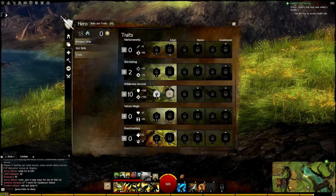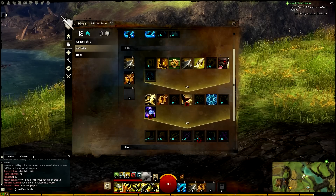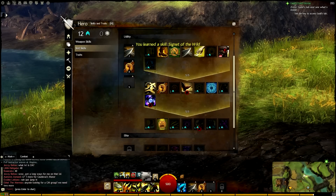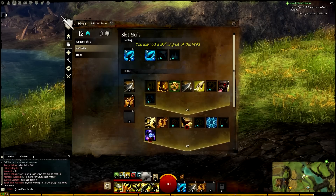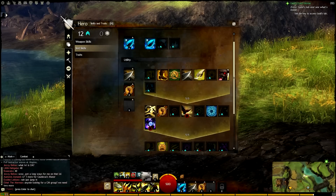Once you have some skill points — like you see I do here, I have 18 skill points — you go into the skills and you can just unlock a skill like so. As you can see, there are different levels of skills, so you have to have five skills unlocked in one tier to get the next level of skills.